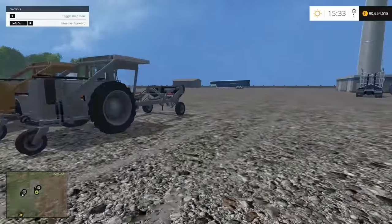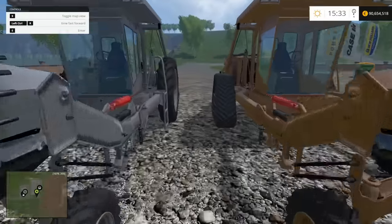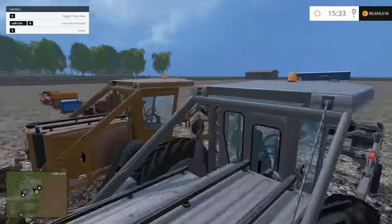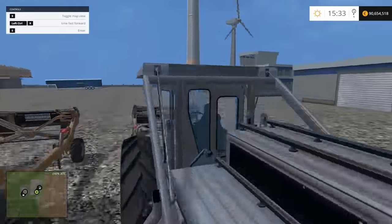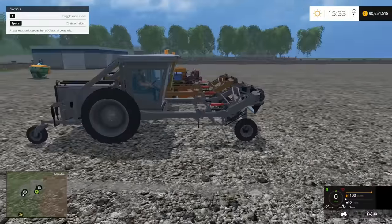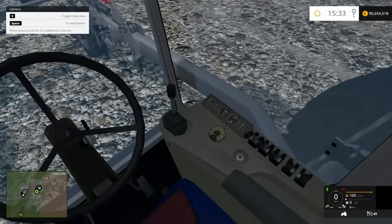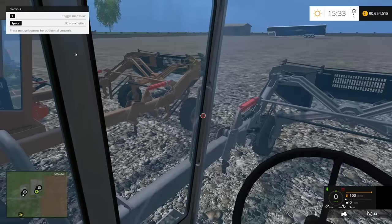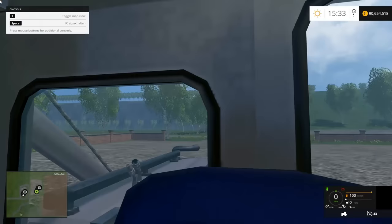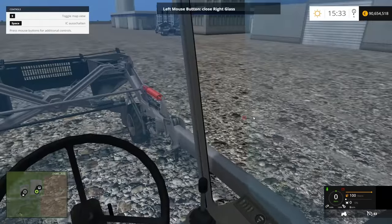Here are our Transitors - they're interesting looking. We are in the Transitor. Open the glass, open the door - it's a sliding door, that's cool! We can open both the glass and the door.